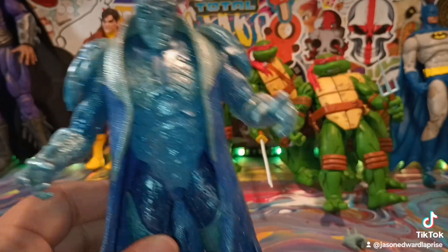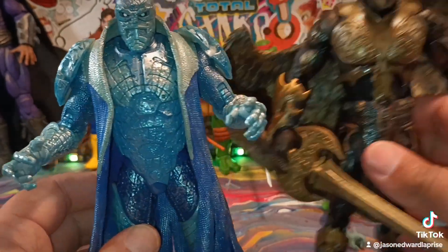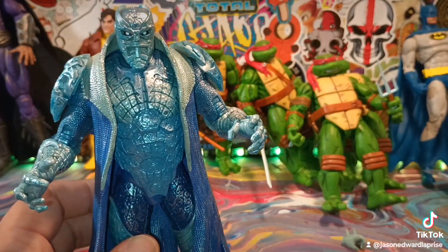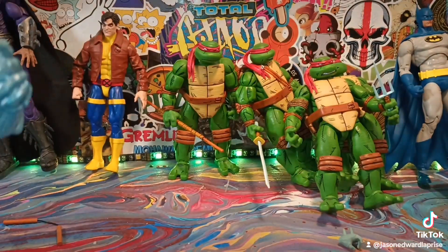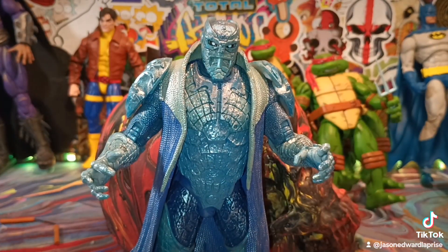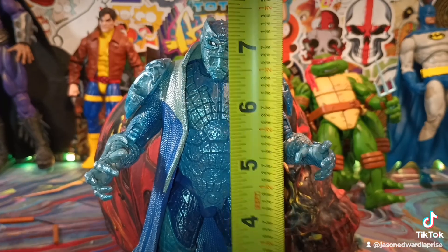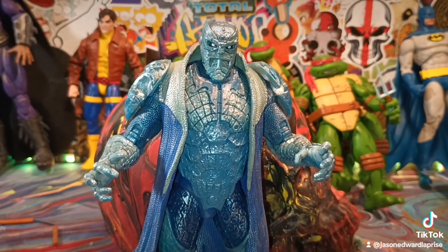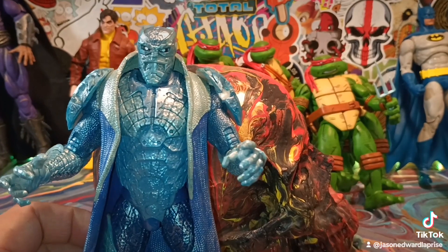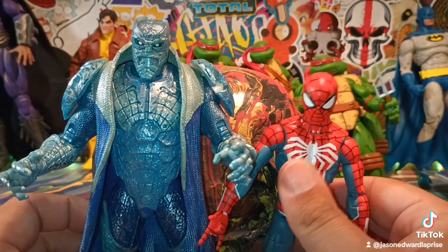Let's do some comparisons before we end this review. Here he is with my custom Malefic Wings Golden Wings of Redemption Spawn. Disruptor stands just at seven and a quarter inches tall — just a little under seven and a half inches. That's how he measures up with Spawn. And next to Spider-Man Into the Spider-Verse — he kind of looks like a Spider-Man villain.